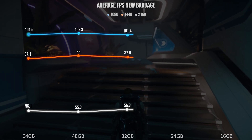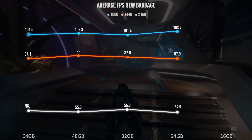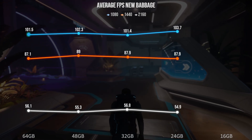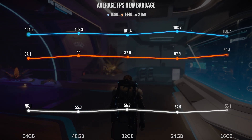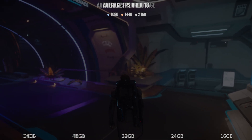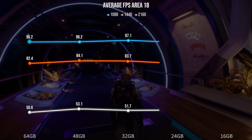What is surprising is that at 24GB, where we drop below the 28GB system-wide requirement, the results are again within margin of error to our baseline. And at 16GB, we see the same again. This was true in both New Babbage and Area 18.